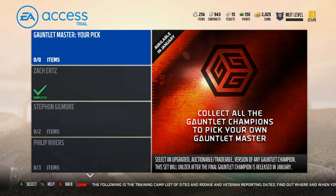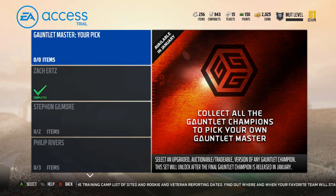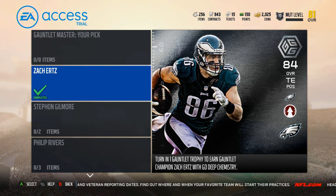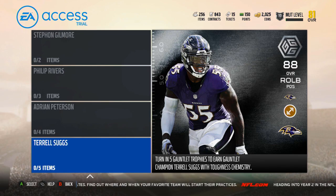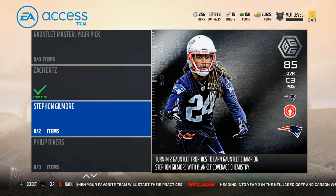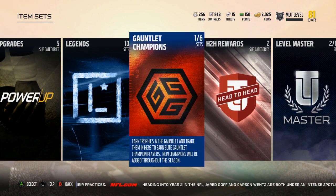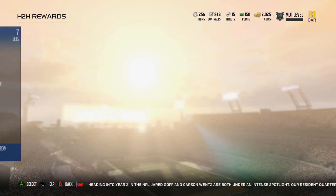Then we have Gauntlet Champion. You get to pick a Gauntlet player — I assume Tyrell Suggs is the Gauntlet Champion right now. I completed the first set of Gauntlets and got one trophy — I turned it in for the Ertz because I needed a tight end upgrade. I don't think I'm going to get 5 Gauntlet trophies. I think I'll only get 2 more, so I'm half tempted to just get the Gilmore and call it a day. You get Gauntlet trophies for completing those and redeem them in here. It looks like all you're going to do is get 3.